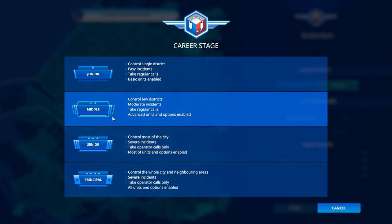I'm going to be playing on the middle difficulty, which means I control a few districts, moderate incidents, take regular calls with advanced units and options enabled. The way this game works, you start out with one district and go up to more and more until you're stretched so thin that you're going to run into trouble trying to fix all the situations the game throws at you.